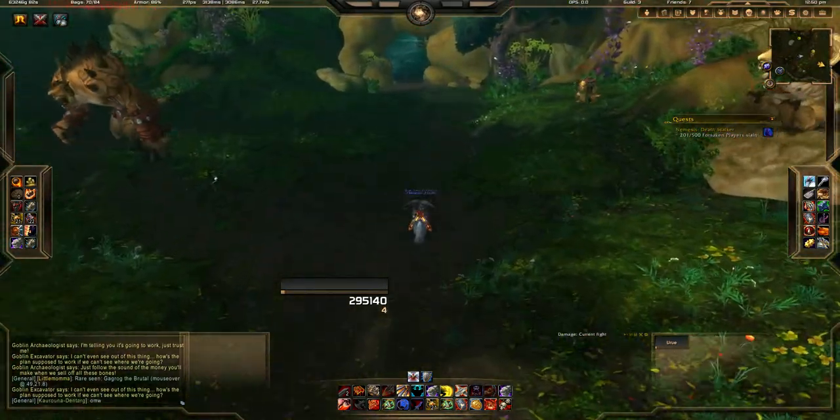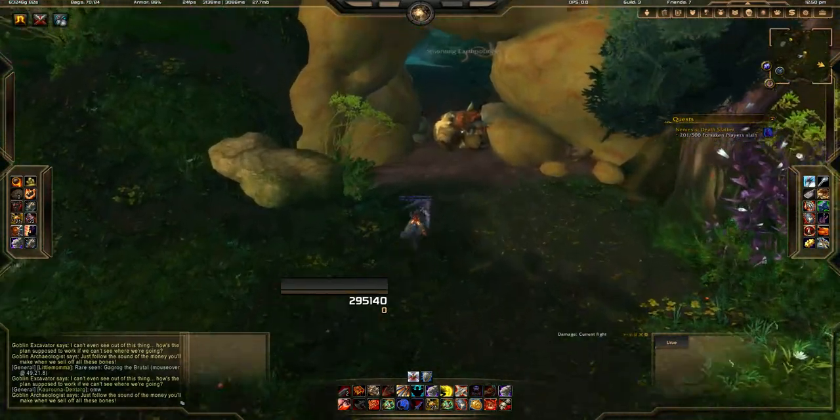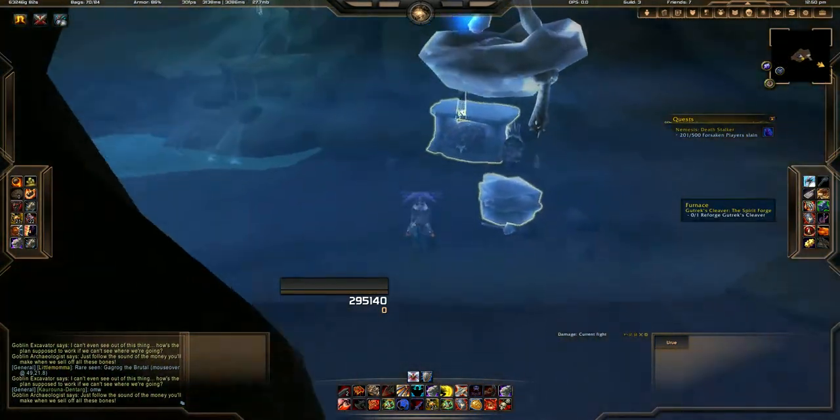Avoid these Gron if you can. Right through this little cave here is the Spirit Forge. Nice and easy, here you are. Reforged Gutrex Cleaver right here.